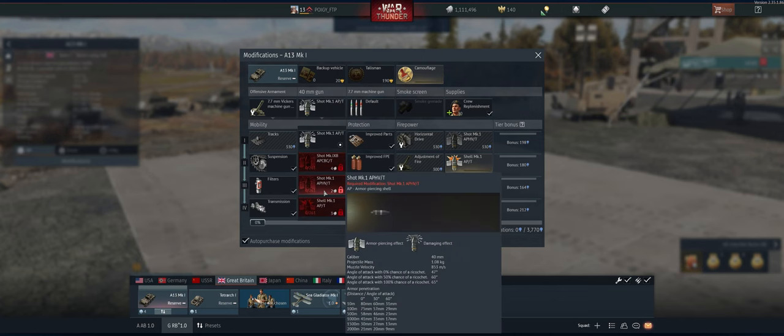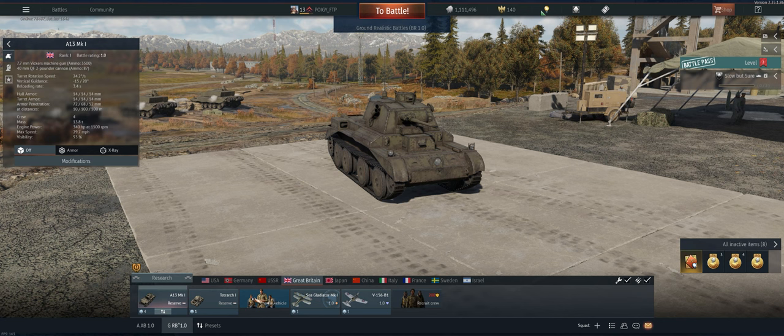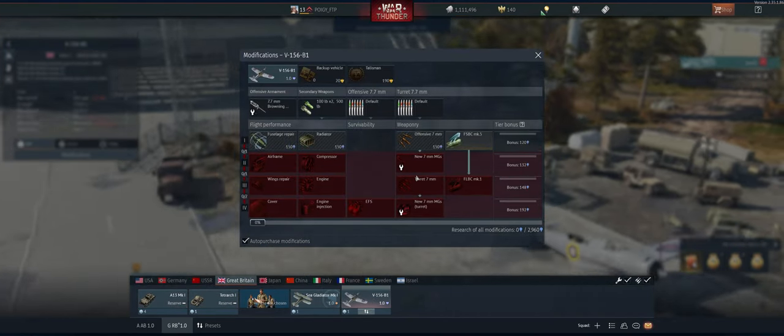Next thing we did was check out which ammo we want. Although it has less pen, the gun is really good on this thing. I want the APHE ammo — I want to shoot something once, and when the shell goes through I want it to explode and take out more crew members.